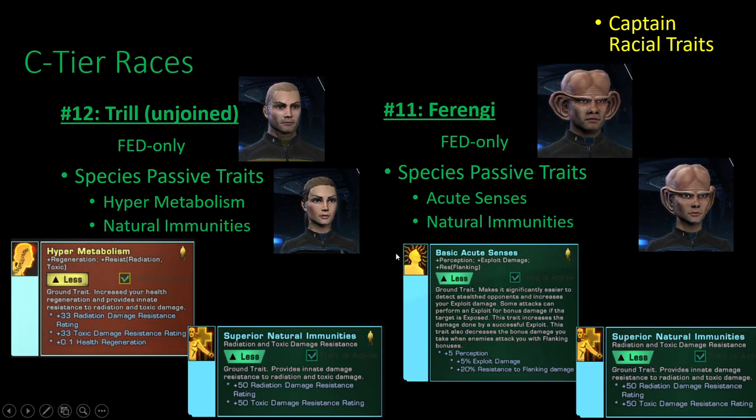Number 12 is Unjoined Trills — only available to Federation. You get Hypermetabolism alongside Natural Immunities, which makes Hypermetabolism's radiation and toxic resists even higher. Alongside that, Hypermetabolism gives you passive health regeneration. I was tempted to put this a bit lower but I really like passive regeneration, so I put it here. These lists do allow me to adjust things based on personal preference, and that's one of the things I really like.